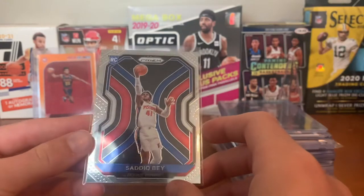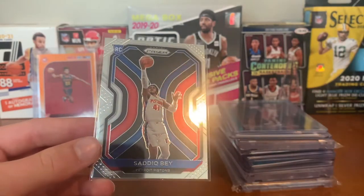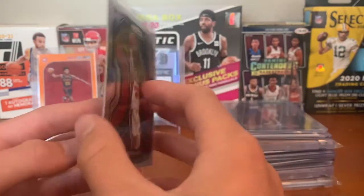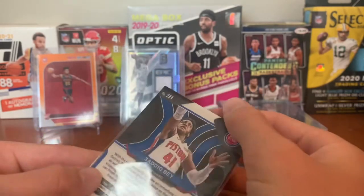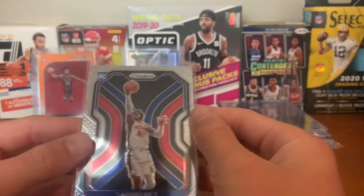This is a recently pulled card from the last video — for the Pistons, a Saddiq Bey Prism rookie card. It does have a little indent right here, so I probably won't get it graded, but still cool to have. He's on the All-Rookie First Team, so sweet card there.